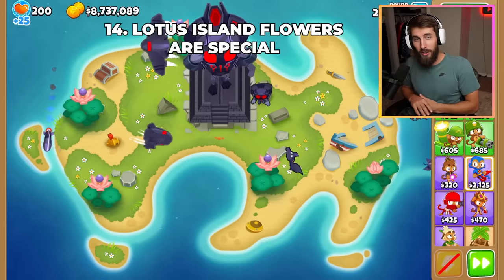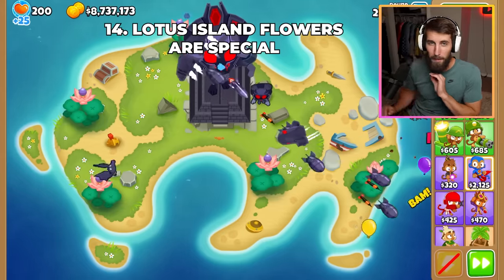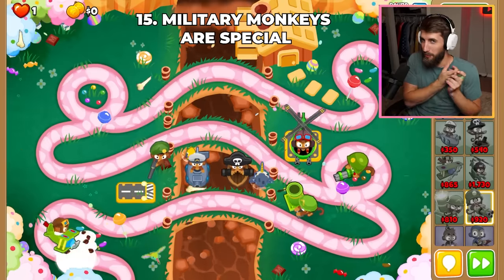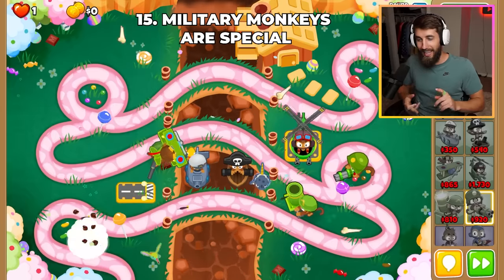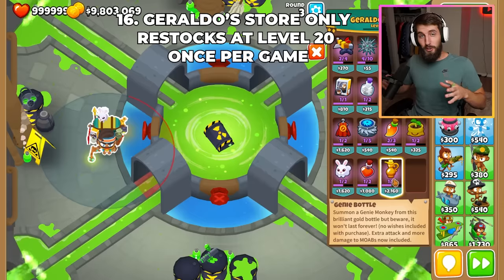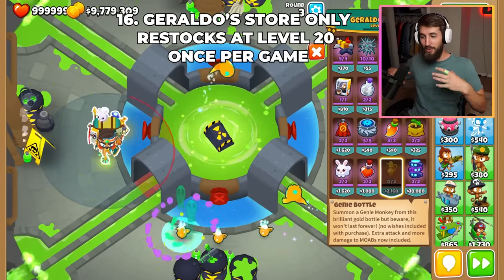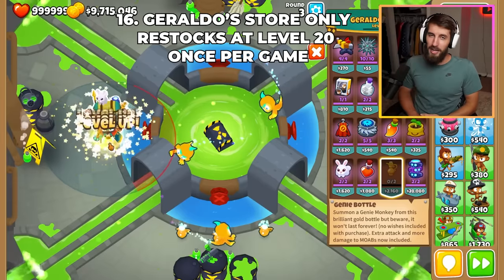The flowers on Spiced Islands also change color if you get a VTSG on the stone platform. Every military monkey has a hat when you place them down, they can all pop every type of Bloon in some way or another, and they can all get infinite range. Geraldo's shop only refills the first time he hits level 20 in a game, meaning there is no point to selling and rebuying him anymore.